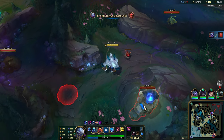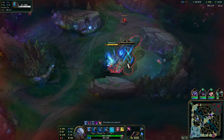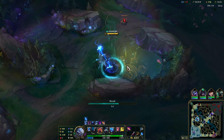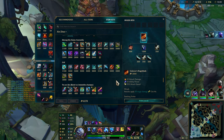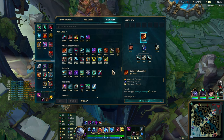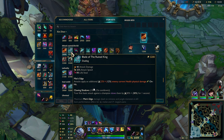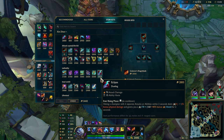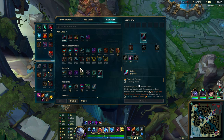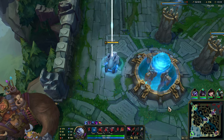Rift Herald is spawning in a minute and a half. I'm going to go ahead and grab the blue buff real quick. Probably should do it on the way out, but we'll do it now so we don't have to do it there. Then let's recall, get some items, and head back out. Titanic is supposed to be pretty good in the new meta as well. Obviously Play of the Ranking would be very good also. Let's go ahead and head to Rift Herald now. We could teleport out and take this turret real quick. We still have to wait 40 seconds to do most of this.